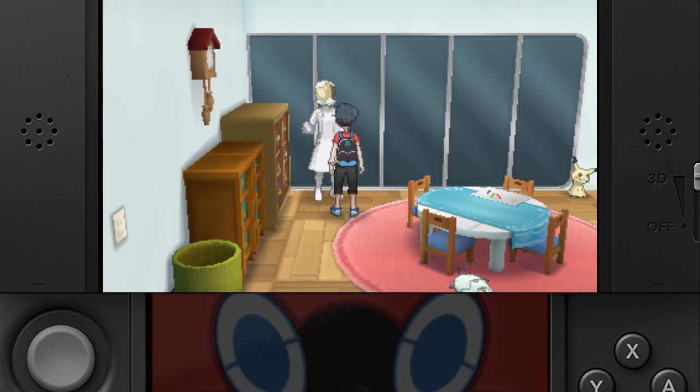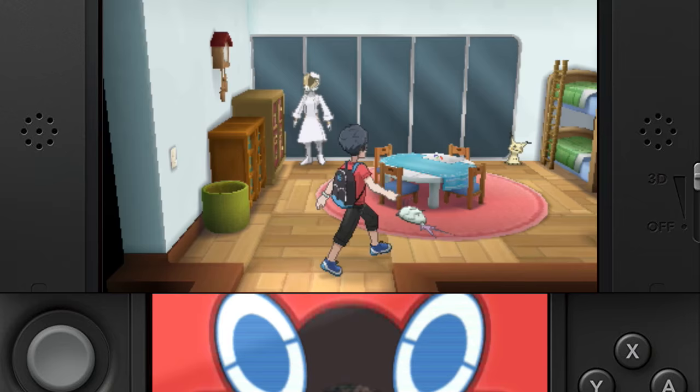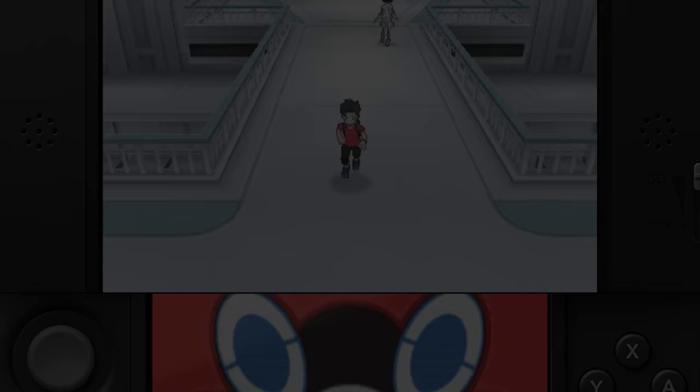The Dubious Disc and the Upgrade. The Upgrade is gifted to you in the same room as when you receive Porygon at the Aether House post-Elite Four, but the Dubious Disc used to get Porygon-Z is obtained post-Elite Four at the Aether Paradise. You need to re-battle Faba. He's just north of the elevator.